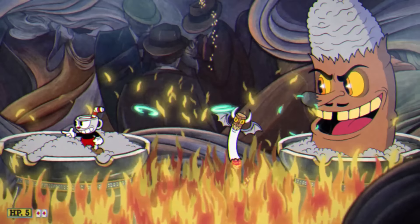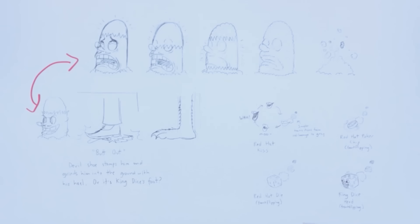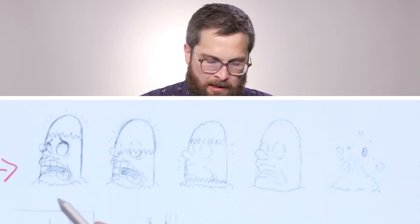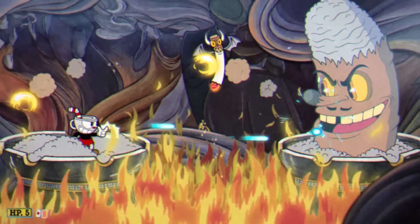What we have here is Mr. Wheezy. The ideas we wanted to explore were making sure we had gambling-themed characters, but also what else themes well with casinos — the booze, the cigarettes, the smoky atmosphere. There's the Tipsy Trio, and our giant cigar character. These were death concepts: what is the KO screen going to be? The idea that he could burn and be reduced to ashes actually ended up informing how he travels across the screen.